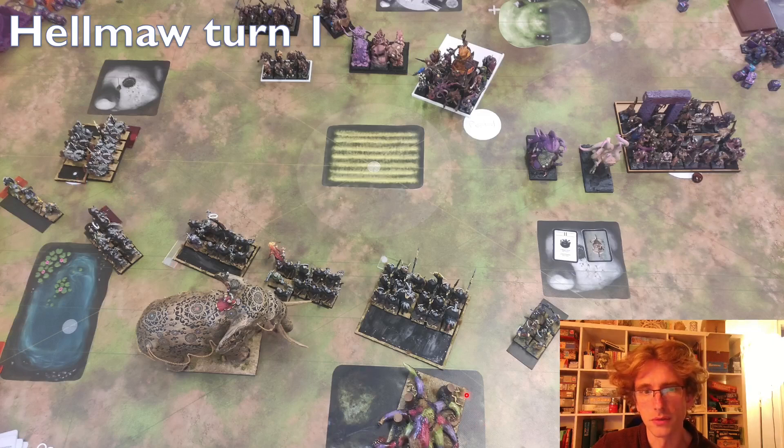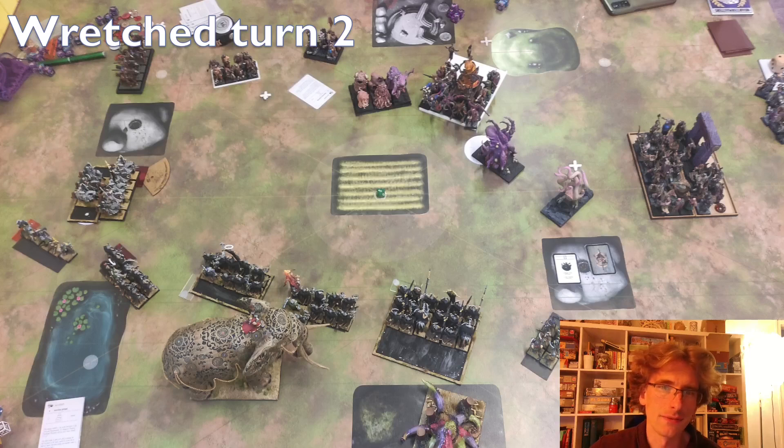Being slower overall is not a good thing — that's one of my first mistakes. Otherwise I advance generally, trying not to march with the Sloth guys to keep my minus one to wound. These guys are just trying to zone the Forsaken Ones a bit. I did underestimate the power of the Forsaken Ones, but we'll come to that.